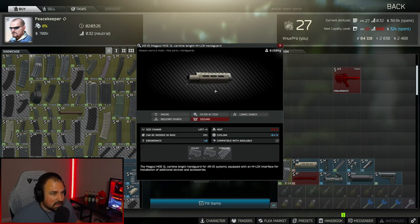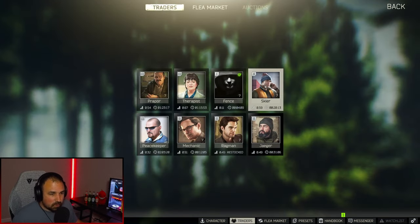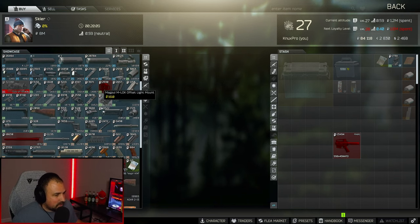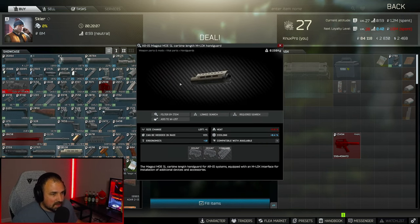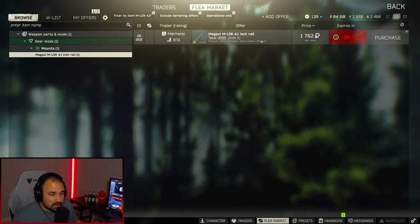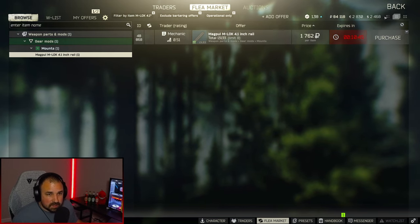Next thing is the MOESL carbine M-LOK handguard. This is a Skier level one, so you shouldn't have too much problem getting that — around 10k. Next thing you're going to need is the 4.1 inch rail. You can get this from Mechanic level two. Nice and cheap.